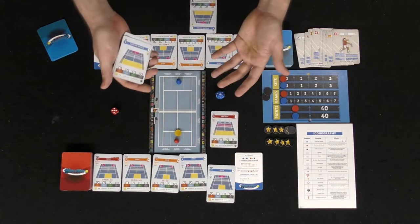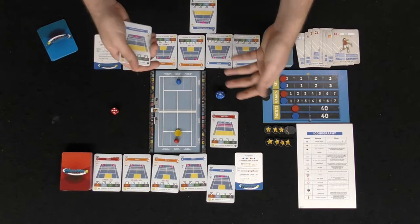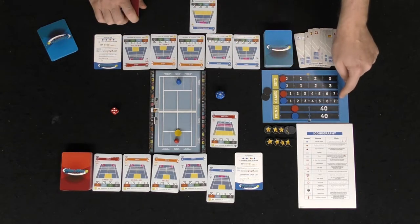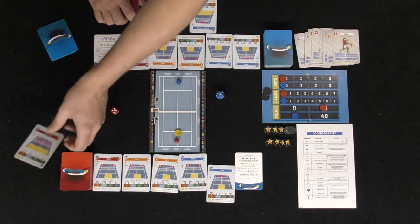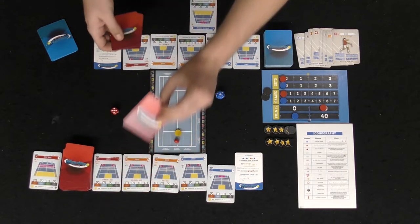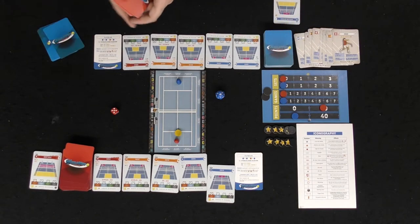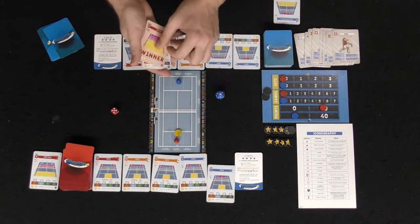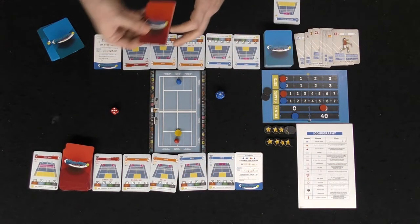The rally continues back and forth until eventually someone can't play a card, fails a roll, or can't reach the required position — that player loses the point. In the basic game you score up to seven points; in the advanced game you score on the actual scoreboard. Played cards go to your discard pile, and the number on played cards tells you how many new cards to draw. You always get your winner card back, and all serves return to hand.